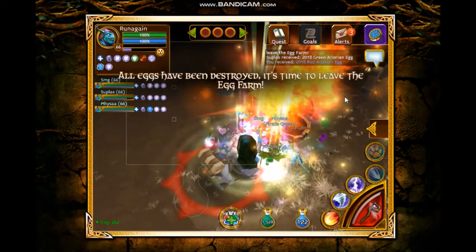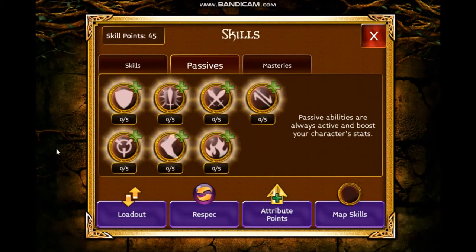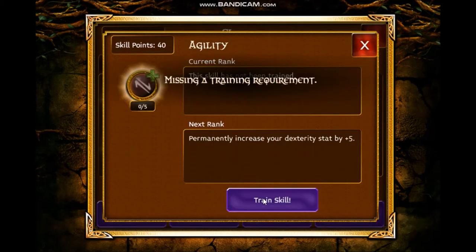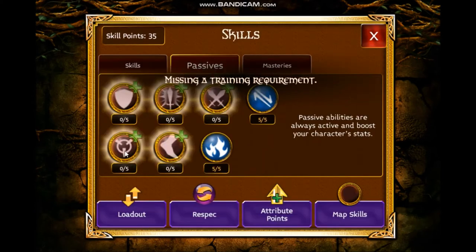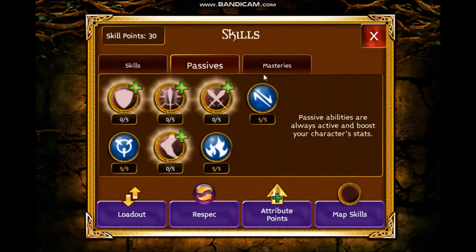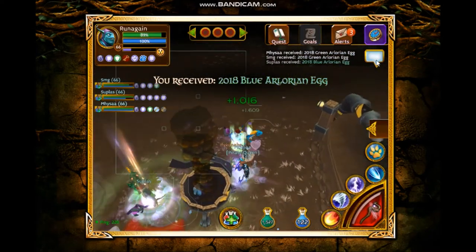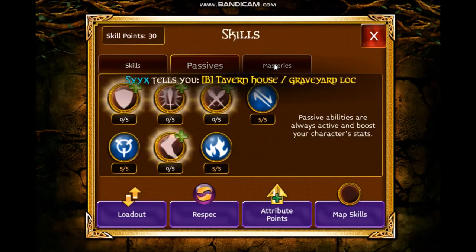For passives, we use as always Mind, Knowledge, and the Guilty passive — the basic upgrades everyone uses. I hope you're using them, otherwise I don't know what kind of bot you're running.